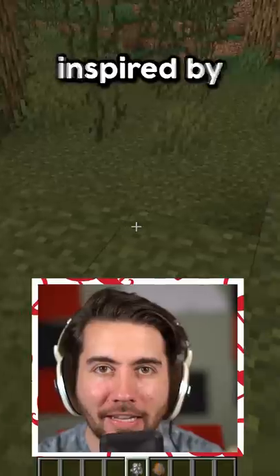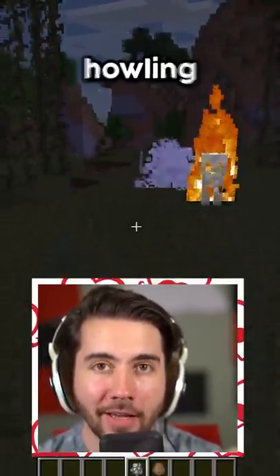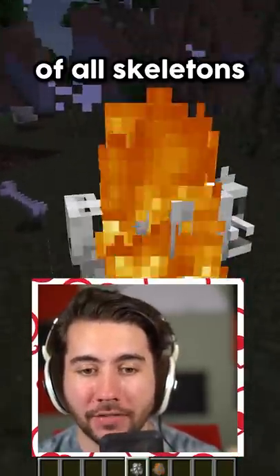Here's a really cool one that was actually inspired by DanTDM back in the day — it's a skeleton dog. These bad boys start howling, and when they howl, they actually boost the strength of all skeletons nearby.